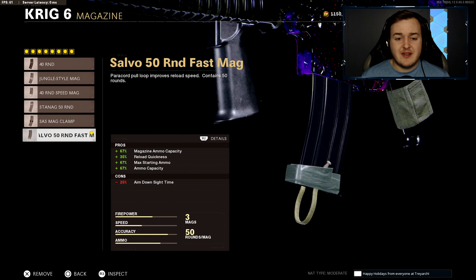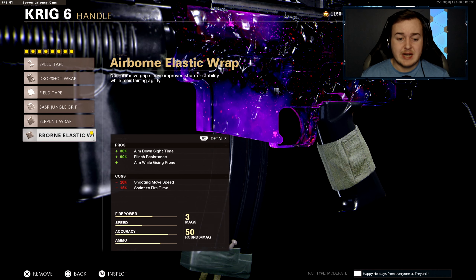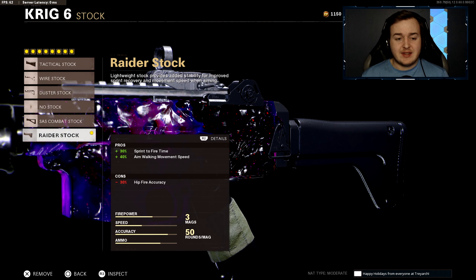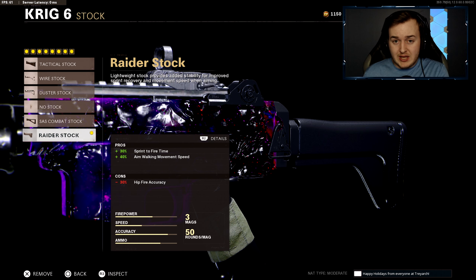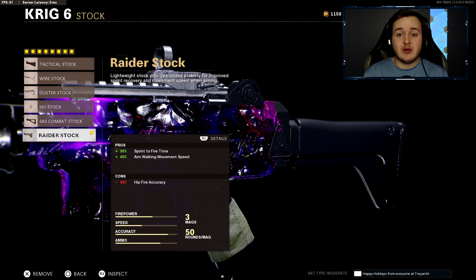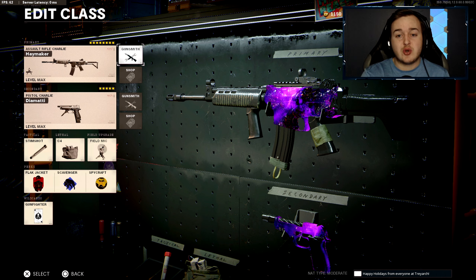The 50 Round Fast Mag gives ammo capacity, faster reload quickness, more starting ammo, and more reserve ammo. The Airborne Elastic Wrap gives 30% more aim down sight speed, 90% more flinch resistance, and allows drop-shotting while aiming down sight. Finally, the Raider Stock gives 30% more sprint-to-fire speed and 40% more aim walking movement speed. This is the pro class setup — give it a shot and let me know in the comments what you think. Now we're going into our final and favorite class setup in Black Ops Cold War.